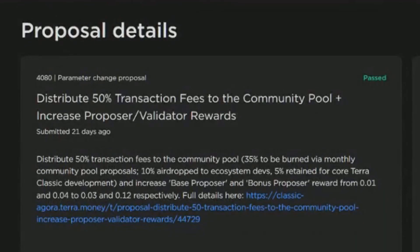There's also a proposal to distribute 50% of transaction fees to the community pool, plus increased proposal validator rewards. This also passed. It distributes 50% of transaction fees to the community pool, 35% to be burned via monthly community pool protocols, and 10% airdrop to ecosystem development. This is not a significant amount, but it is an amount, so there's going to be an additional burn.